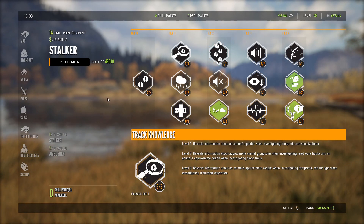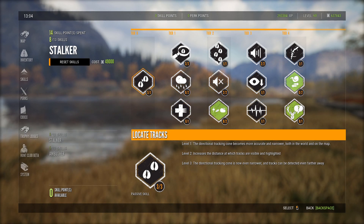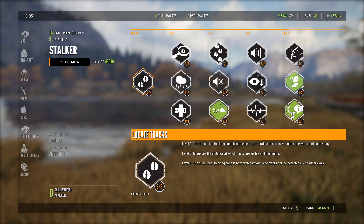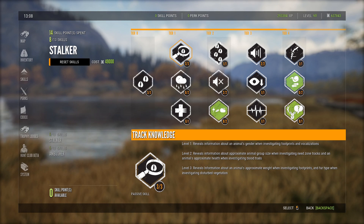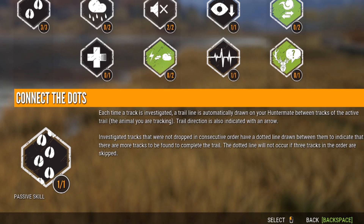We're going to start off with Stalker. As you can see, I have more skills in the Stalker section than Ambusher — Stalker just has better work in my opinion. The first one I max out is Locate Tracks, which basically allows you to see tracks from farther away and gives a more accurate tracking cone. Over to tier one, I max out Track Knowledge — this tells you what gender the animal is, how many animals are in the group when investigating zones, and the approximate weight when investigating footprints.